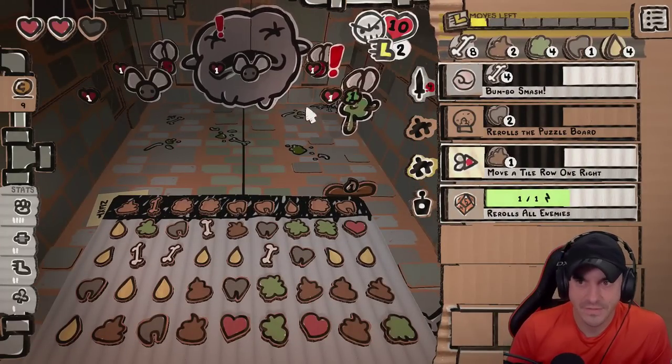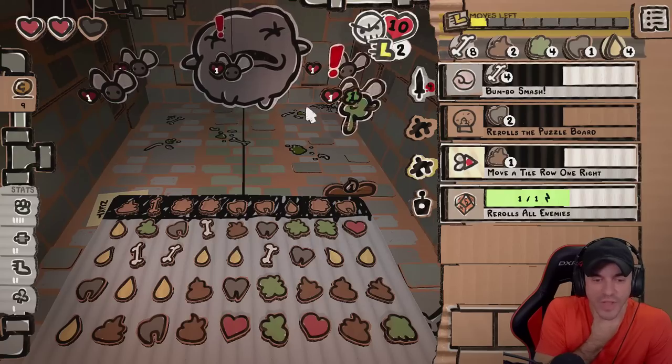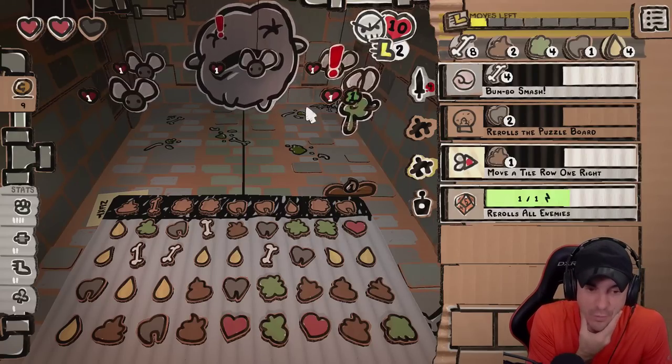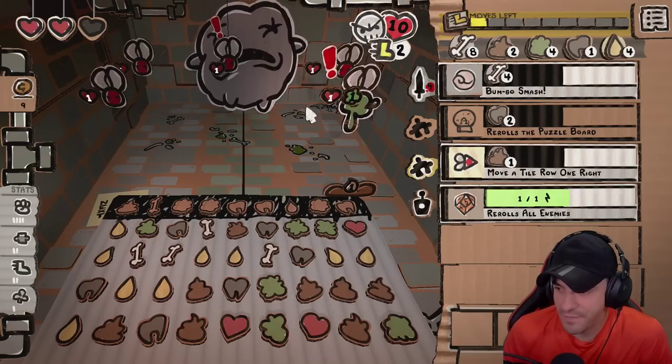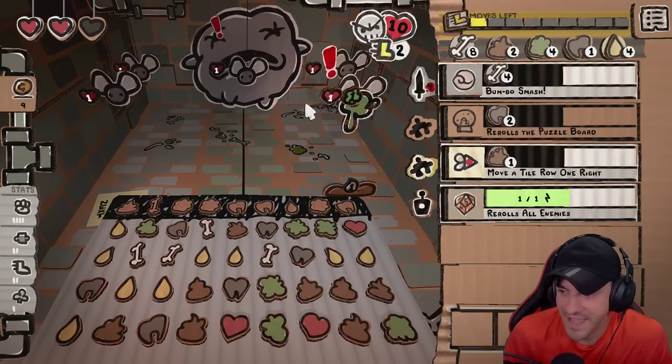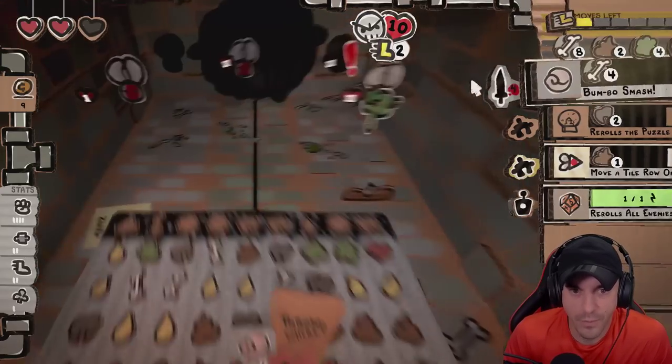We can smash. Do we have any more right moves? We have two more right moves. I don't know if that's enough though. This definitely isn't Bejeweled — I'm with you. We'll Bumbo smash.